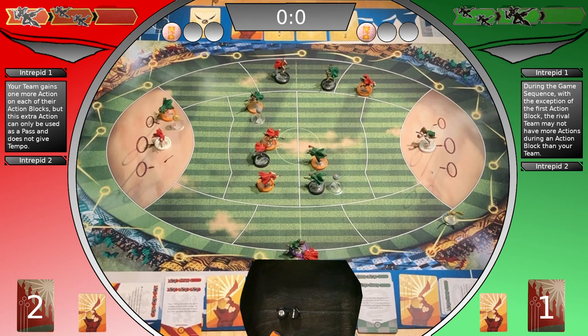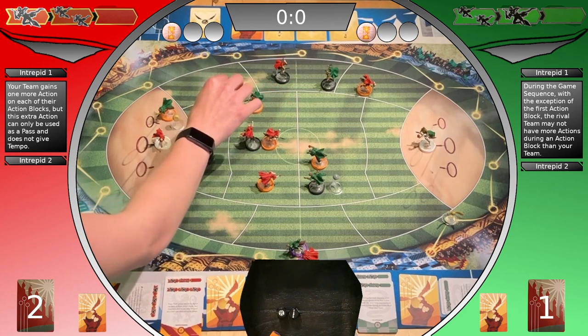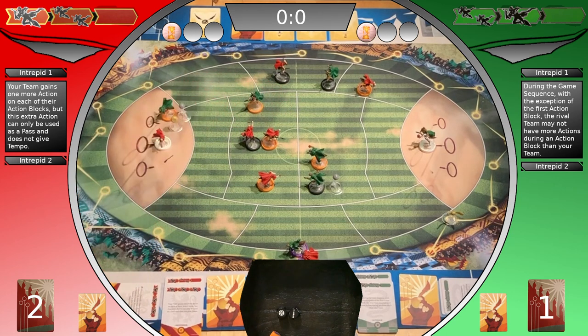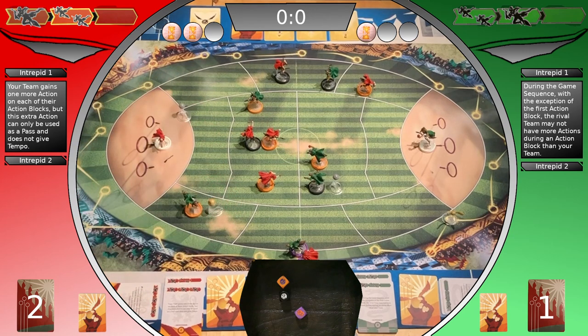Gryffindor's first action block — trying to beat the chaser in the scoring area. Three successes. Maneuver reaction. No opportunities — beat is successful. Gains a tempo point. Can't break the tempo because of the FAQ — it's the player with the coffin. Gains a stun token. Coffin goes loose. Player shifts, bludger moves.